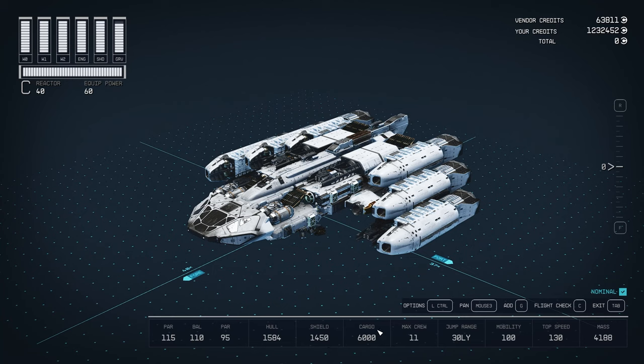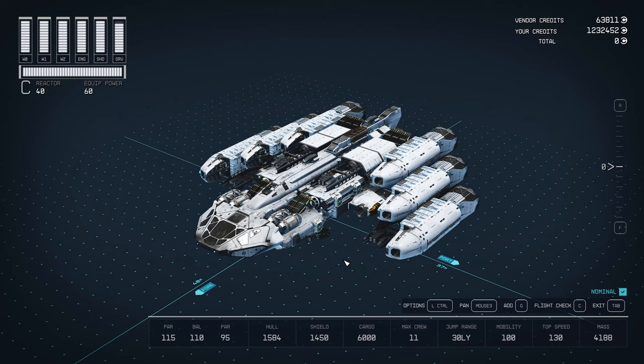Shield is 1450. I did not go with the best shield — I know there is a better one that gives you 1600. The only reason is because of the mass. I wanted to keep the 6000 cargo and I didn't want the mobility to drop below that. Having a heavier shield would lower the mobility. Besides, it's only 150 difference. Crew is 11, max is 9 anyway. Jump range: 30. Top speed: 130. Mass: 4188. So this is a pretty well-balanced ship.